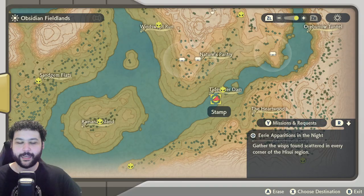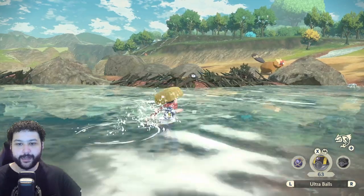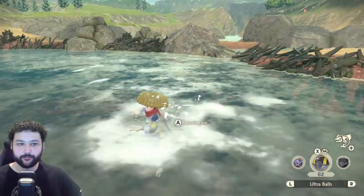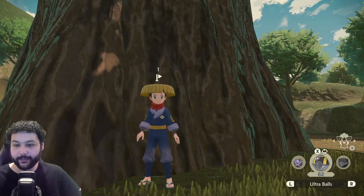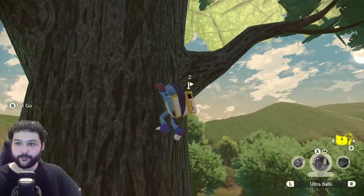Our next Unown can be found over at the dam where the Bibarel alpha spawns. Unown S is just chilling right on this patch of sticks — right when you cross the bridge you'll be able to see it. The final Unown of the Obsidian Fieldlands can be found at the Grand Tree Arena; we're going to need to use Sneasler to climb up the big tree.